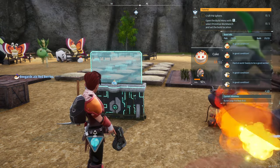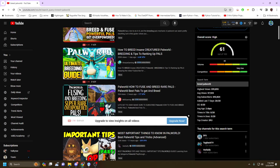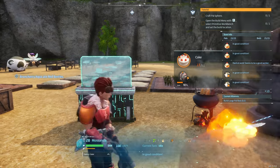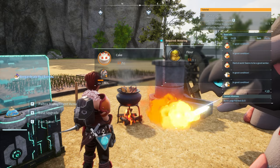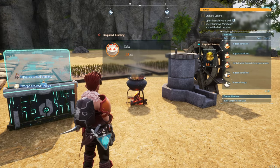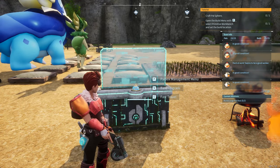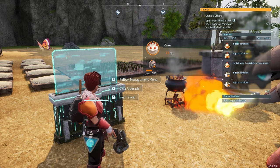What is up guys, Joker bringing you another video for Palworld. You've probably seen videos on YouTube about how to make fusions — the most powerful creatures in the game — and how some creatures are specifically locked behind breeding, as well as how to min-max all of your pals with the best traits. The main thing you're going to need for breeding is cakes.